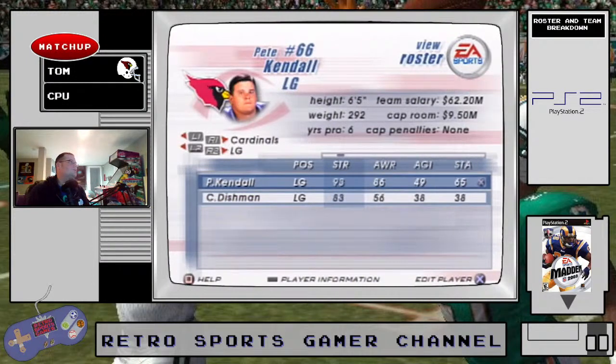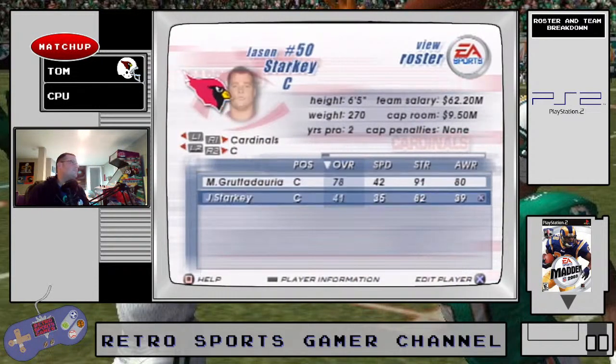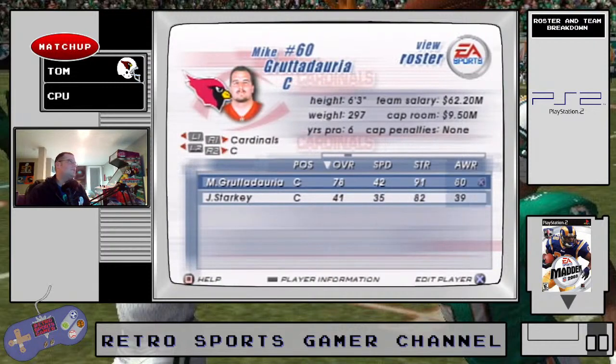So far so good on the line. The center — Gruder Daria, or however you say his name — looks good. Starkey you're not going to put in. 91 strength, 80 awareness. 68 acceleration, 83 pass block, 80 run block — that is solid.